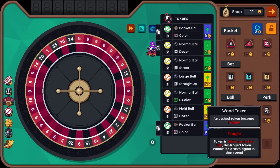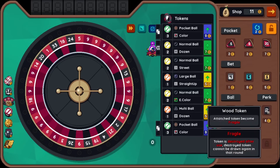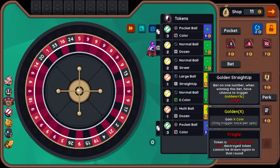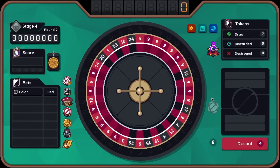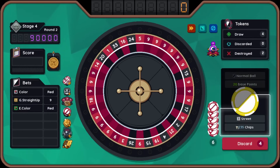Single red nine in there if we want. I think I should have put straight up on this ball here so we could bet on the nines more easily. Token can become fragile — I don't want to change that anymore. Bet on four numbers in a square, bet on six numbers horizontally, bet on one number — when winning this bet, have a chance to trigger golden plus coins. When winning this bet, have a chance to trigger... I think it's worth it, hard to say. I'll increase that too. Golden straight up it is. Plus 700 chips. It's now fragile but I'm kind of okay with that anyway. Golden straight up — let's go, baby.